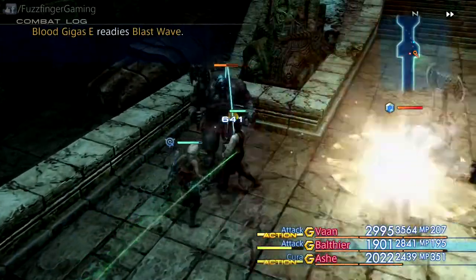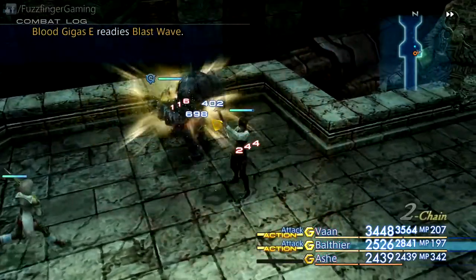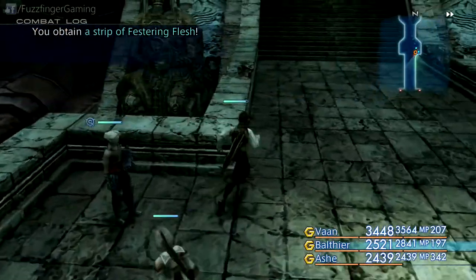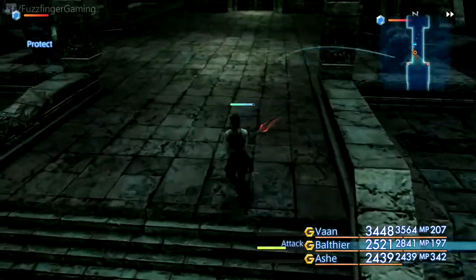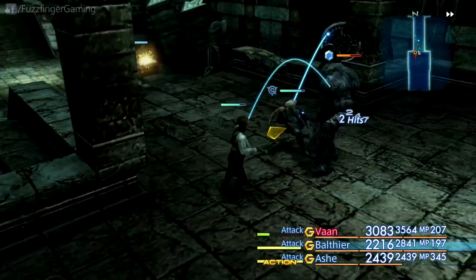Once you've cleared out all the enemies, we're going to leave this area. But that's not the only thing we have to do — you also have to make sure you've spent at least 30 minutes in this dungeon. If you haven't spent 30 minutes in the dungeon, then the enemy won't spawn before that.